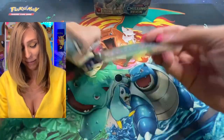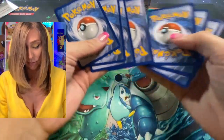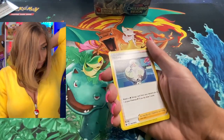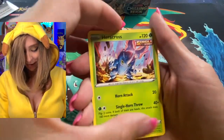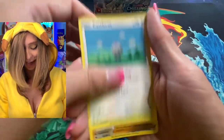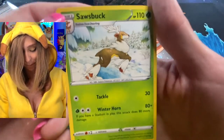Next pack. Water energy to start with. We got Melanie, Seabold, Drizzle, Heracross, Ralts, Qwilfish, Castform, Weedle, and a Sawsbuck — regular rare, but he's cool, he's prancing around.